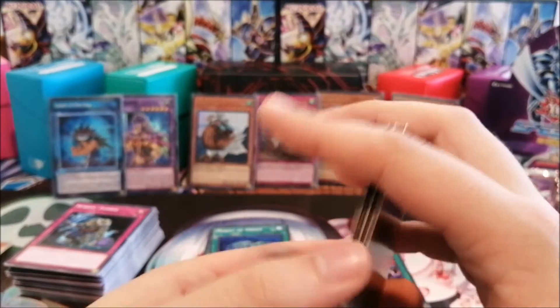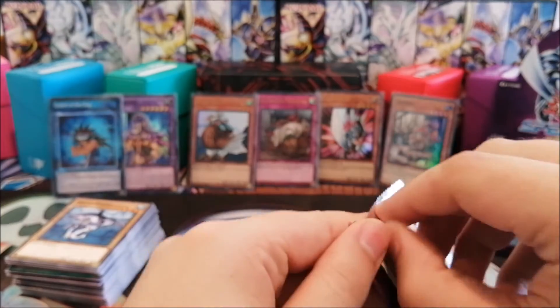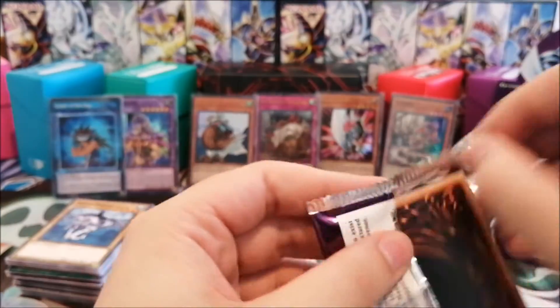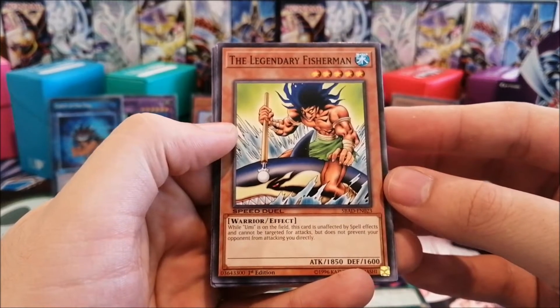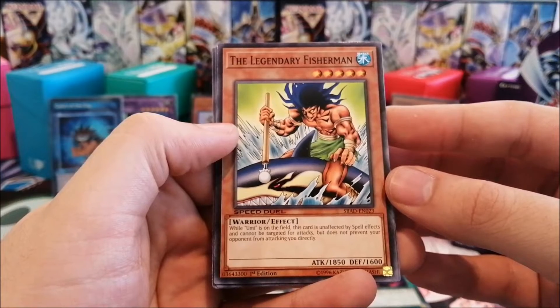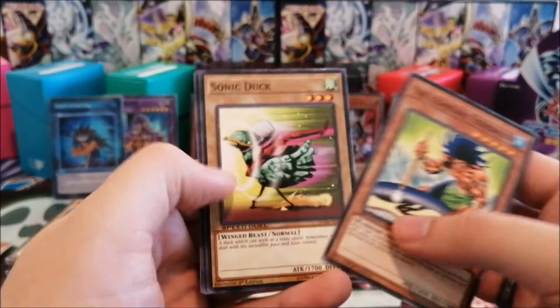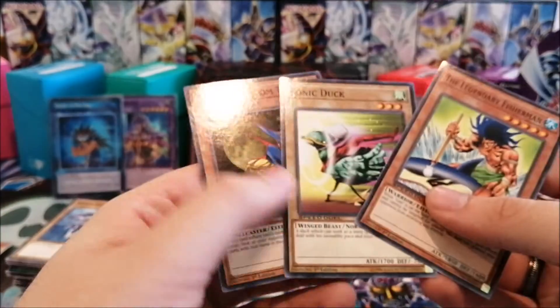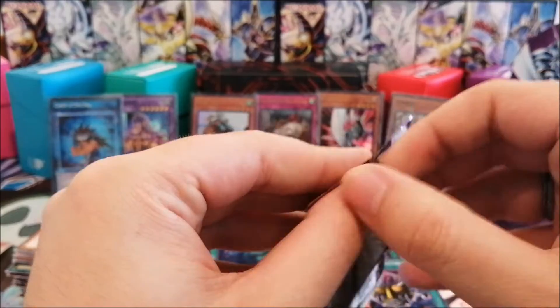You put a water monster, Big Wave Small Wave into Legendary Fisherman, use Catch of the Day, get Umi — you have an over-2000 attack monster on the field. Once you destroy an opponent's monster by battle or inflict damage, you get another monster. It's not great because you used three cards and you're still at minus one, but it's interesting. While Umi is on the field, this card is unaffected by spell effects and cannot be targeted by attacks, but does not prevent your opponent from attacking you directly — it doesn't even gain attack from Umi, which is fun.